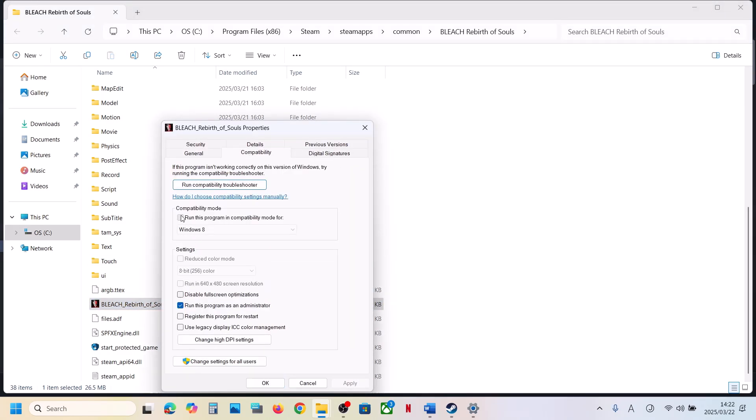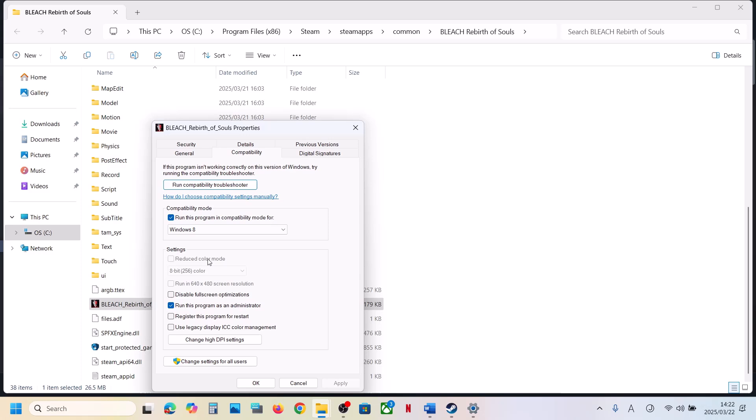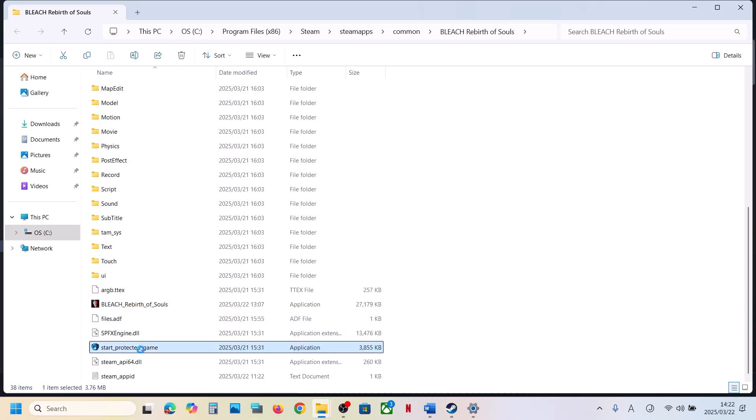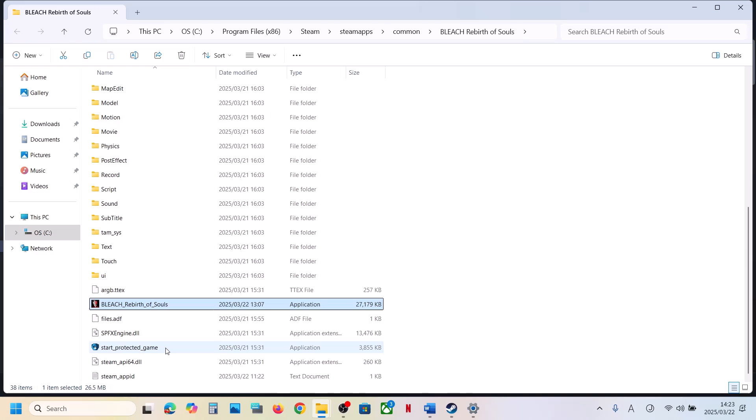If that is not working, go to Properties again and this time select Windows 8 compatibility mode, hit Apply, click OK, launch the game and check. If that doesn't work, you can even select Windows 7. Still not working — put a check on Disable Fullscreen Optimization, hit Apply, click OK, launch and check. Do the same with the second EXE file. If still not working, uncheck these boxes, hit Apply, click OK, and do the same with the other EXE file.